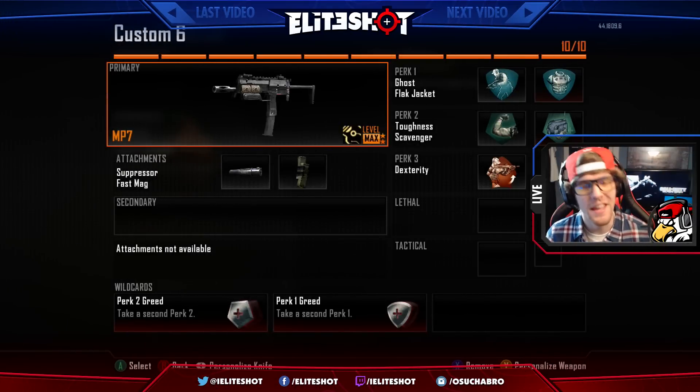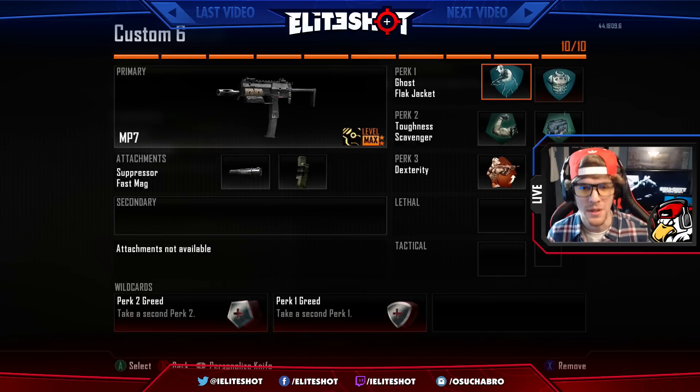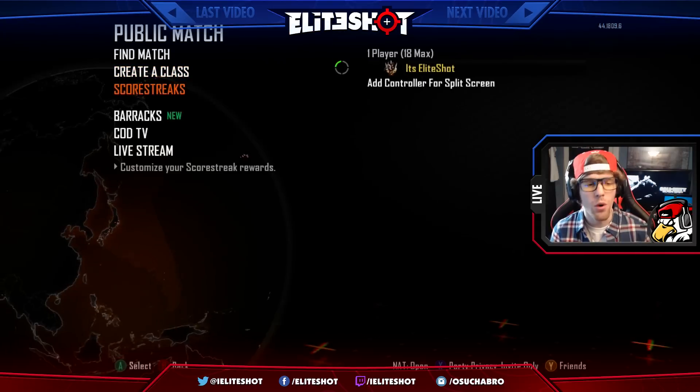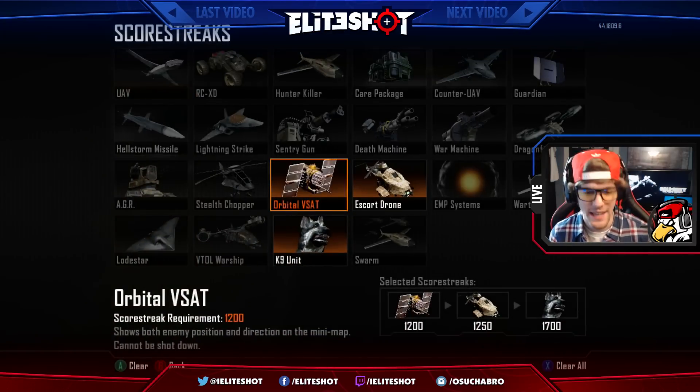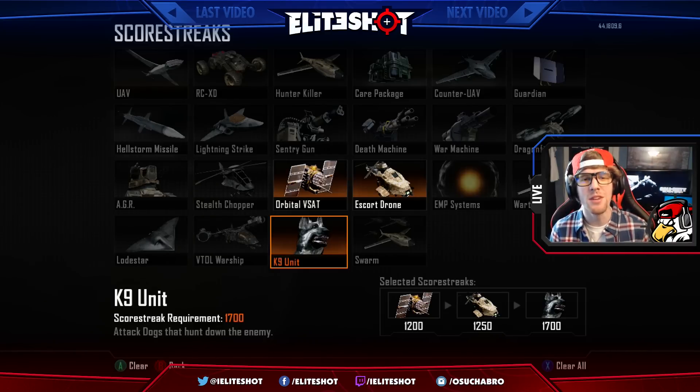For our class, we're going to be using the MP7 SMG. For our attachments, it's the Suppressor and the Fast Mag. For the perks, we're using Ghost, Flat Jacket, Toughness, Scavenger, and Dexterity. For our Scorestreaks, we're going to be rocking the V-SAT, the Escort Drone, and the Canine Unit. This setup is pretty dang powerful, as long as the enemy team doesn't back out, because whenever I use high scorestreaks, they always back out because they can't hang. They don't want to be in a game where they're constantly spawning and dying. So let's hope they stay in the game and take the deaths.